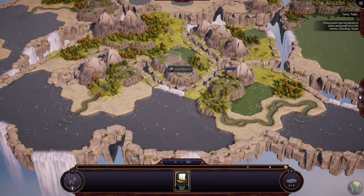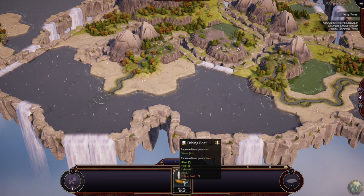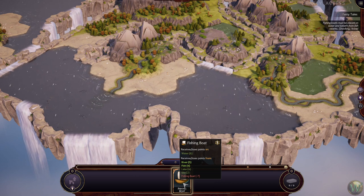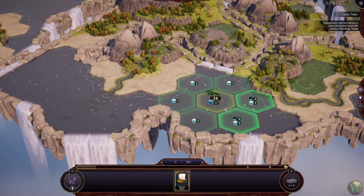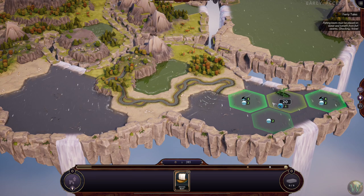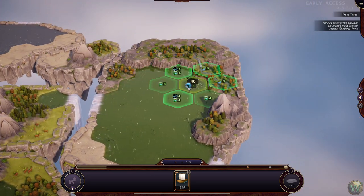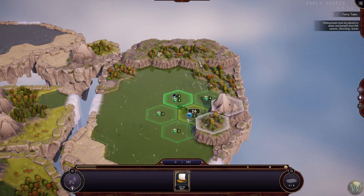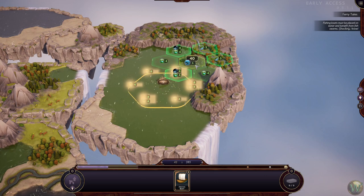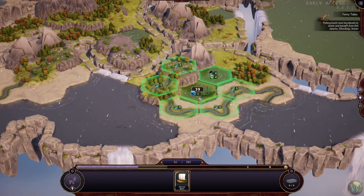Fairy tales challenge. 'Fishing boats must be placed on water and benefit from fish swarms. Shocking, I know.' Fishing boats need to be on water - 6 points for being on water. They gain extra points for being next to a fish tile, river tile, lake tile, or sea tile, but not next to any other fishing boats. We have 10 of these to place. There's a 33 over there, probably another one there, a 39 there, and there's a bunch up here too - 30, 40, 42. That could be really good with that 40.